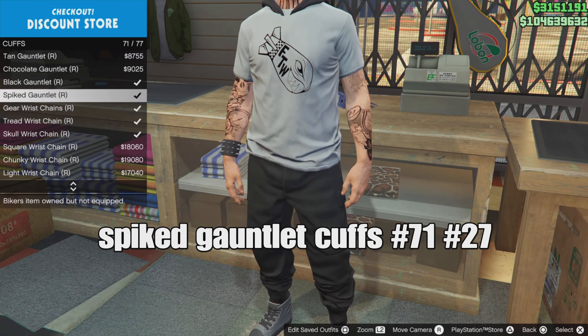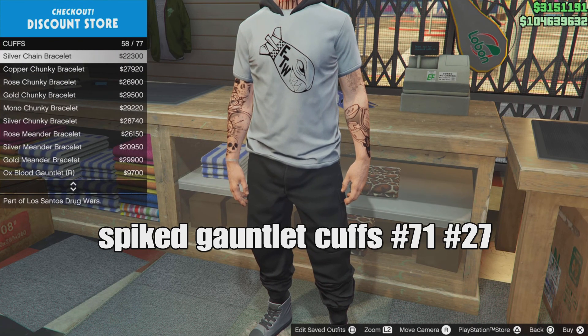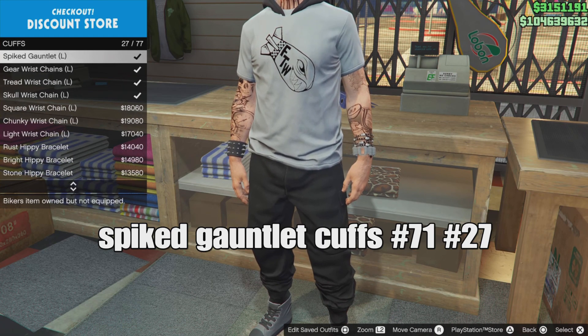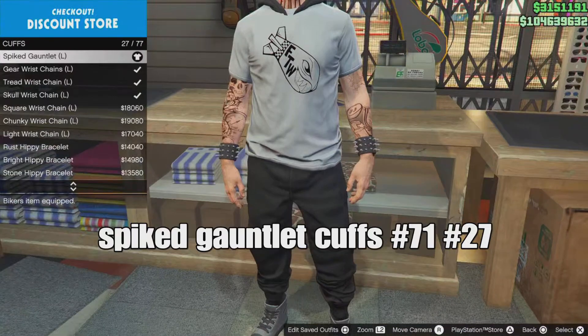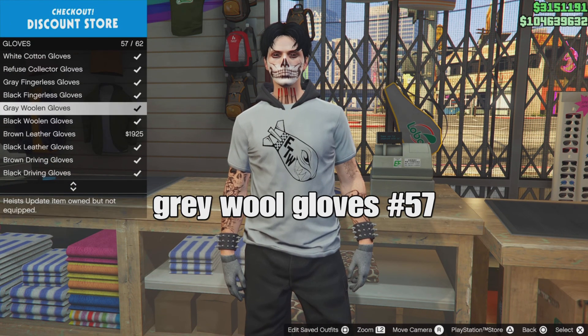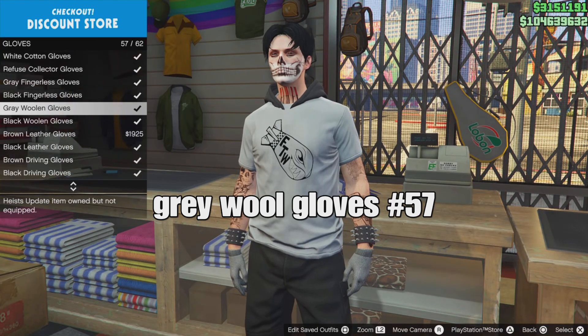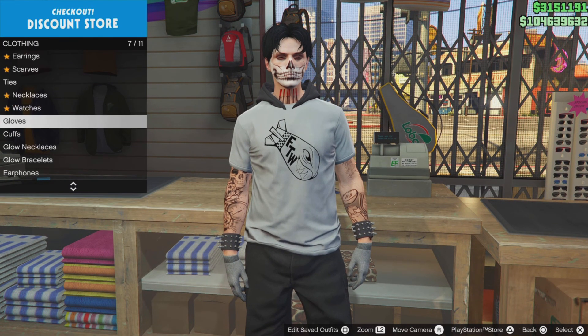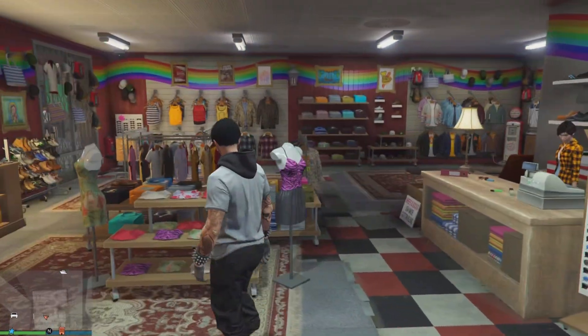Go down to cuffs and select the spiked golden cuffs, number 71 for the right arm, and the left orange shipping number 27. For gloves, select the gray wool gloves, number 57.